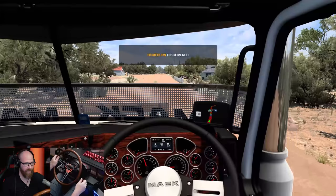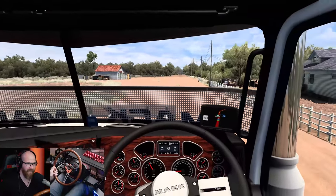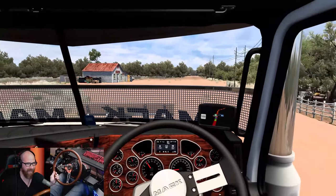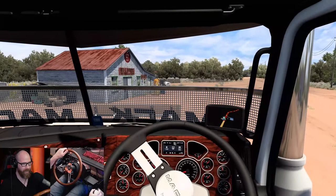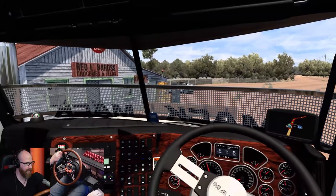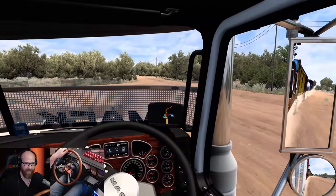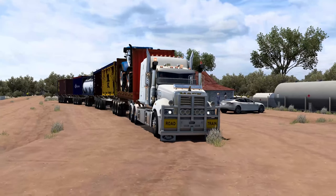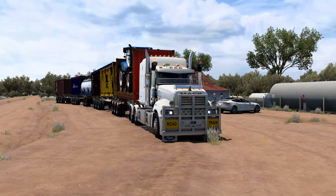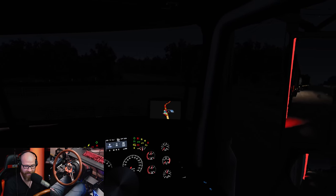We're at Homeburn - let's pull in here. I say we go into the night and drive a little bit at night and see what it's like. If we don't like it, we can always turn it off. It's Redl Bards - Groceries and Feed. That sounds about right. Look at this big huge road train - I love it. All right, it is nighttime now, so let's fire this thing up and get on the road.